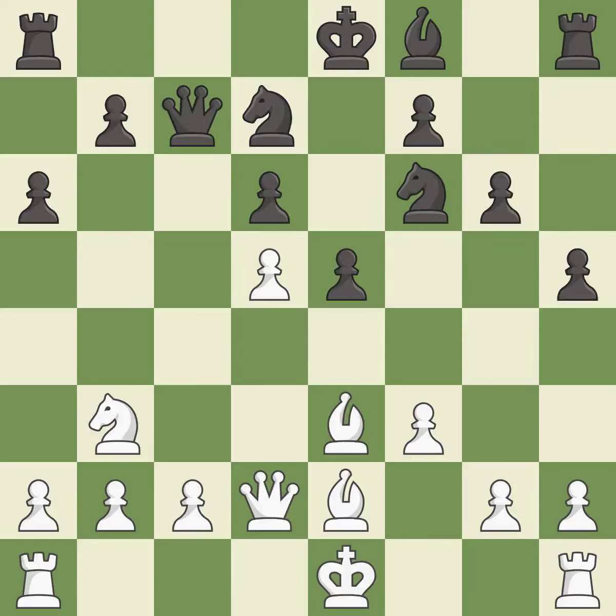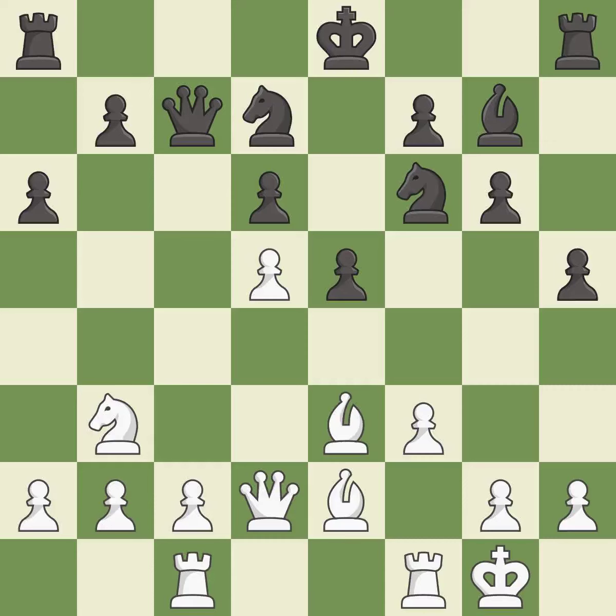The next move misses an opportunity to develop a bishop by placing it on the long diagonal — it is an inaccuracy; there were worse moves, but also something much better. In contrast, the fianchetto places the bishop on a powerful diagonal — it is excellent. The rooks can now see each other, allowing them to provide mutual defense — excellent.